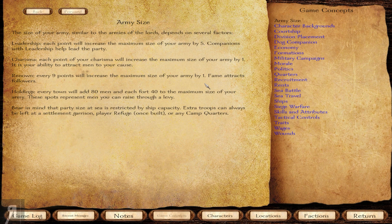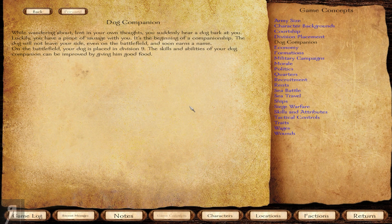This is going to be pretty important - look, every nine points will increase the maximum size of your army by one. Fame attracts followers. And here's the important bit - Holdings: every town will add 80 men and each castle 40 to the maximum size of your army. That is really cool. There's just a wide variety of other things too, and they've also added something about the dog companion, which is pretty cool.